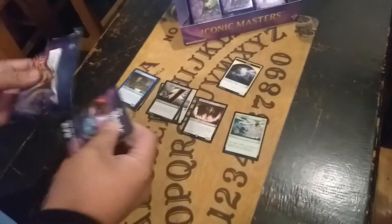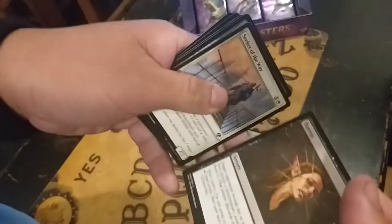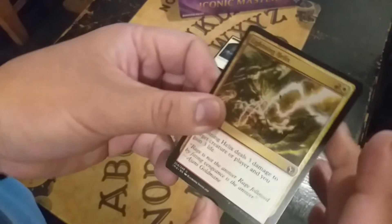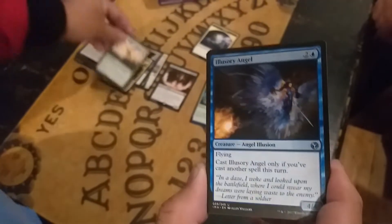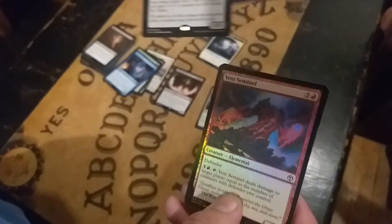Let's see what we have next. We will just check some notables. Lightning Helix — this is one notable card. Assault Formation. And Illusionary Angel. And lastly — oh! Blisilis! Our first mythic, and we have a Sven Septimils.